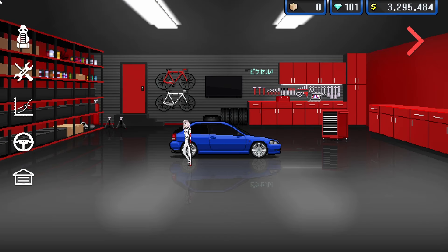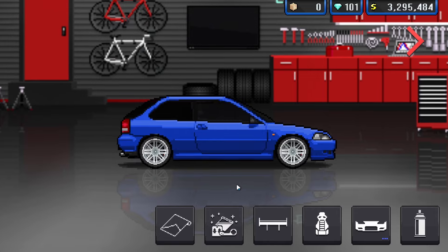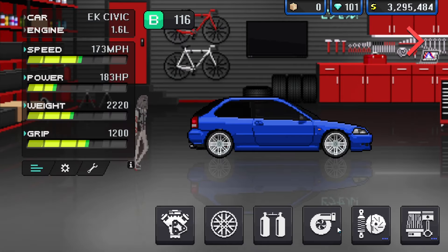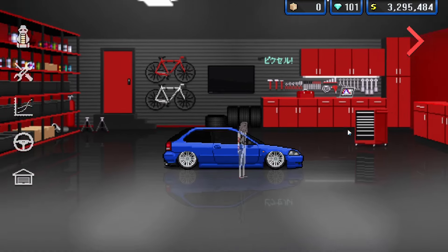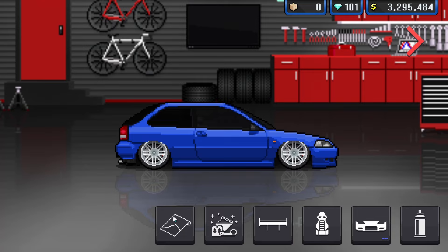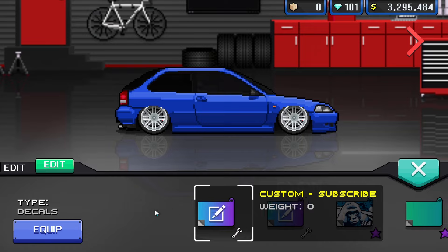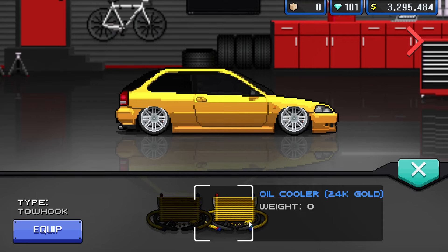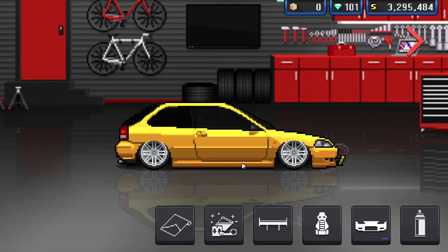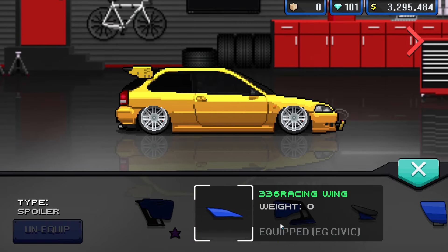Now it is time for the EK9 Civic. We are going to modify, customise, and upgrade it, then put it up against the EG Civic. We're going to start off with the bags — slap some bags on there and put the ride height to negative 4.5. Then we'll start with the visual first, cut to the performance modifications, and then do the races. If you want to skip ahead to the races, the timestamp will be on the screen now. I really like the gold fade on this — I think we are going to stick with it.